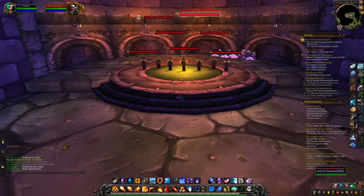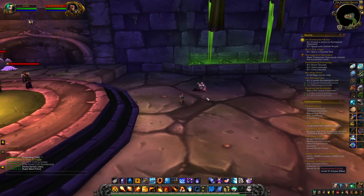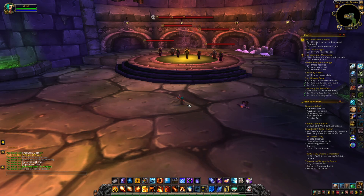Mages and Warlocks want to be at max range — about 36 yards. We kill the two followers first, and then these Worshippers we want to leave alive. The reason we leave them alive is because Priests are going to mind control one Worshipper every 60 seconds or so — because Faerlina does an enrage every 60 seconds. When you mind control the Worshippers, they have a cast ability called Widow's Embrace, which silences Faerlina from using her enrage for 60 seconds. When the enrage is silenced, her poison bolt volley is also silenced for 30 seconds.